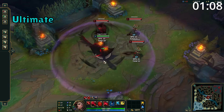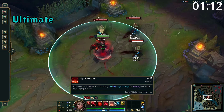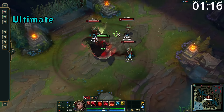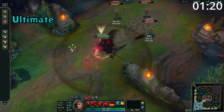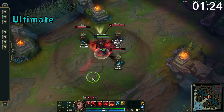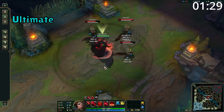Swain's ultimate changes him into his demonic form. The ultimate will continue as long as he has demonic energy remaining. This decays by itself when he's away from enemy champions, but if he's within range of enemy champions, this will last forever, and it restores to maximum upon scoring a champion takedown. During this time, Swain also creates a circle around him which deals damage and heals him, and his E has a reduced cooldown. After 2 seconds in this ability, he can then reactivate to deal damage and slow enemies in a circle around him.